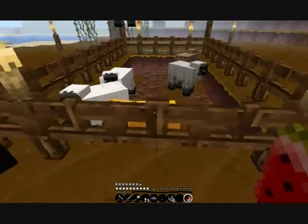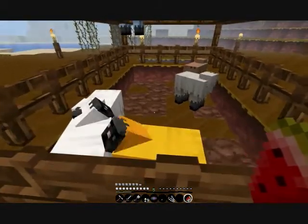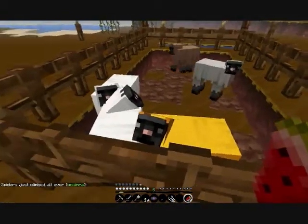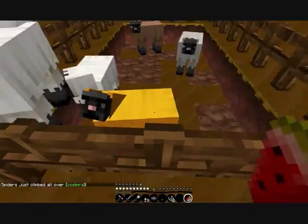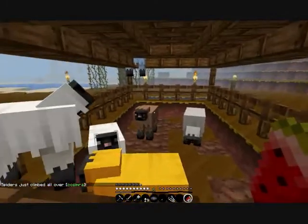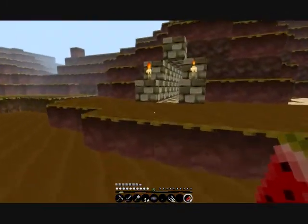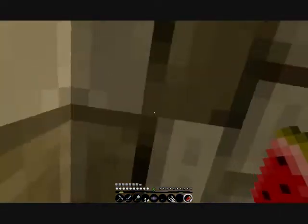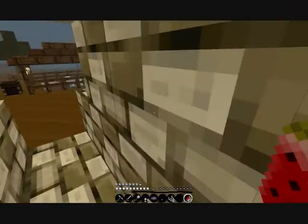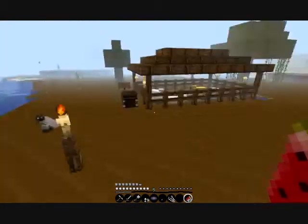And then I've got a Skittles box over here — you know, Vintage Beef's little idea. I've just got a few colors, really the ones I needed, and brown since I actually found some cocoa beans. And I had a chicken farm over here, but there's only one chicken. I was trying to get more eggs but he escaped somehow. I don't understand how — they probably just glitched through the wall or something.